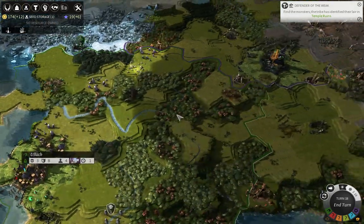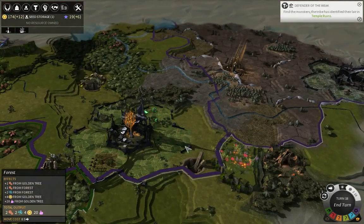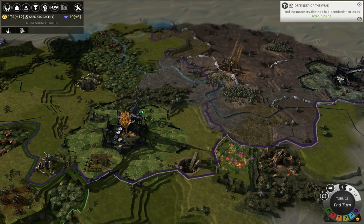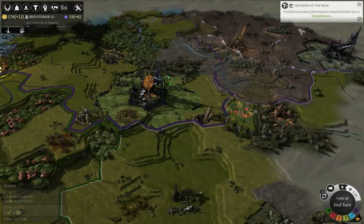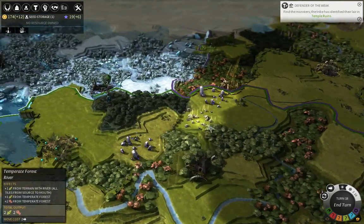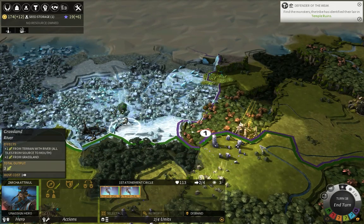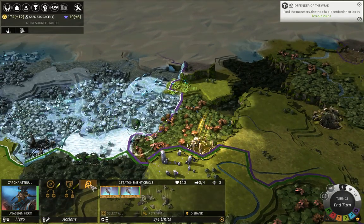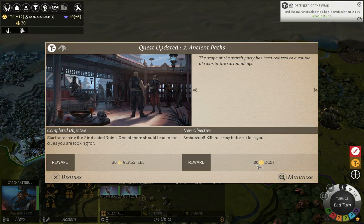I'm a little bit lucky in terms of food and I only have four population so far, not too good especially when we compare to our enemy cities. I can't see exactly how many population they have, but I can guarantee it is more than four in total. Either way, let's go ahead and make our way over to those ruins and discover them so I can fulfill this faction quest.